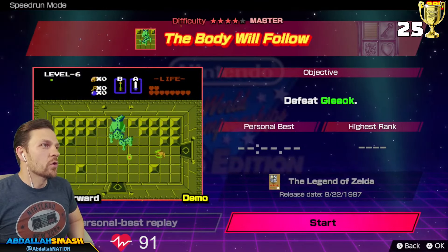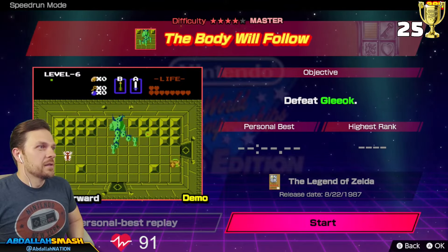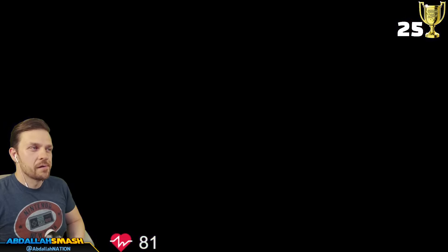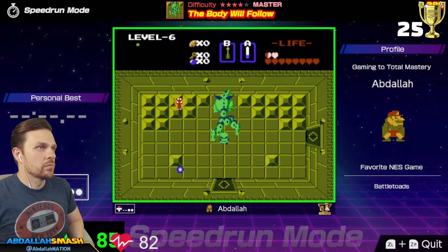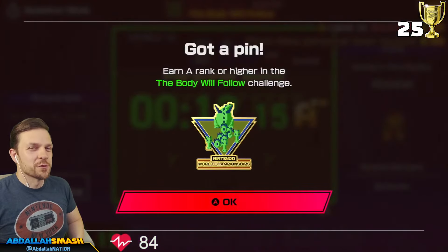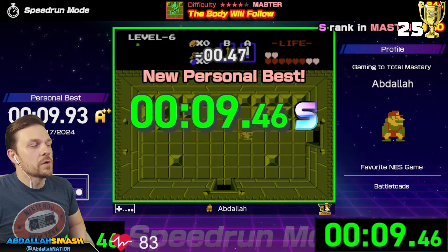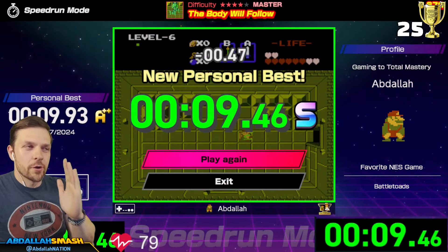This is some sort of Gleeok — I remember that from Tears of the Kingdom. It appears you can attack from the side. But I have so much health, why would I attack from the side? I could just damage boost and keep on swiping. I have to hit the head. We just damage boost through this. I can't seem to beat this in less than 9.5 seconds, but there we go — you keep on going, keep on attacking. As long as you know that tempo, you're going to be golden.